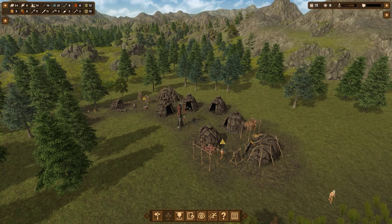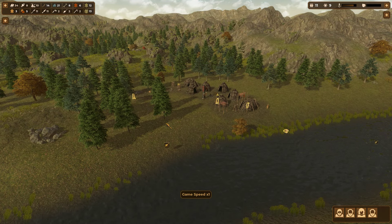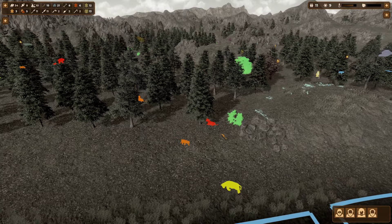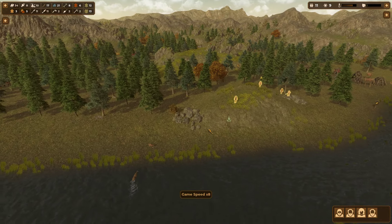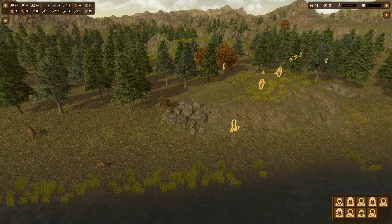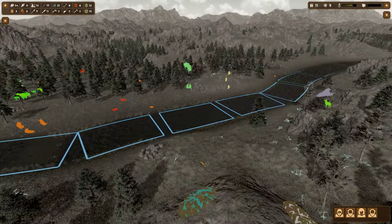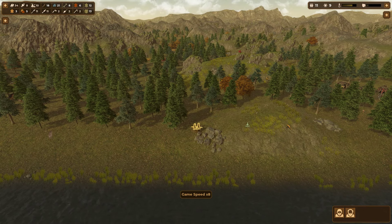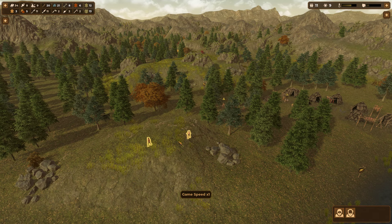We have plenty of food at the moment so we don't want to do any more hunting, although we could use more skins. Let's get to hunting - wait, they don't have the right weapons for hunting. There, now they do.